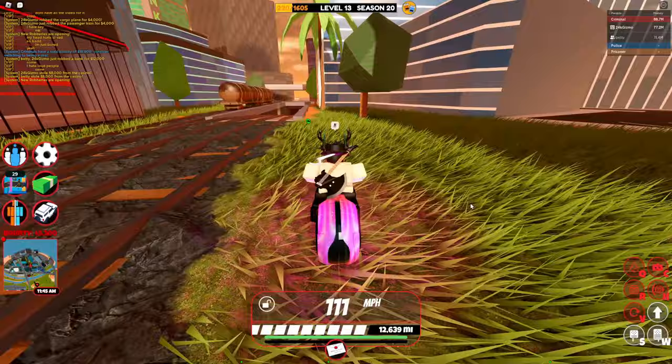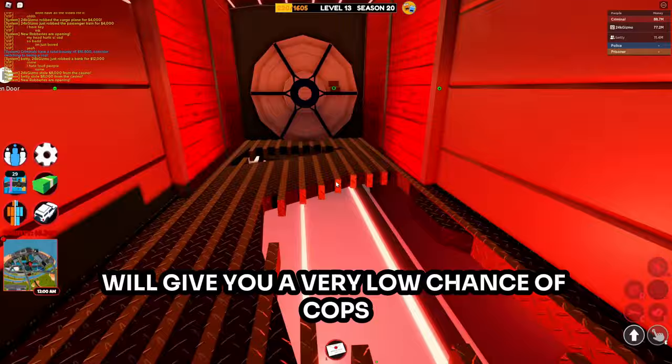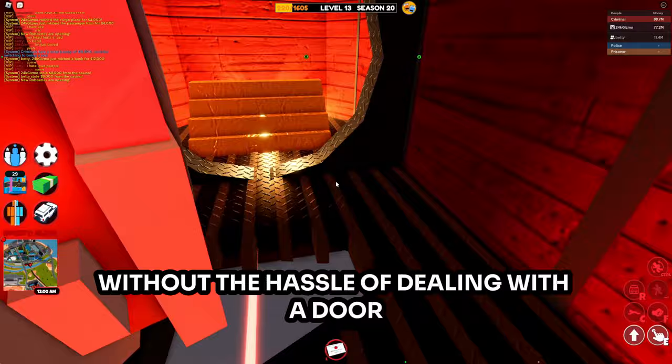Both trains are pretty easy to master but can be very easy to get arrested on. The first strategy is to get the minimum from a train then dip — this gives you a very low chance of cops being able to catch up to you. Otherwise, you can quickly escape the train without the hassle of dealing with the door.